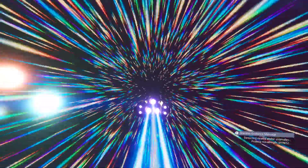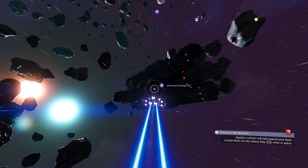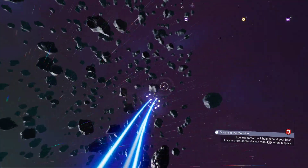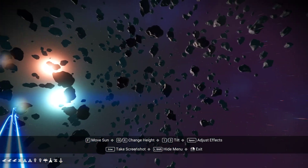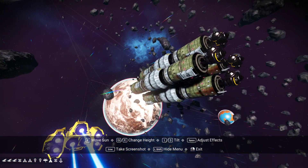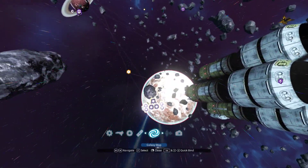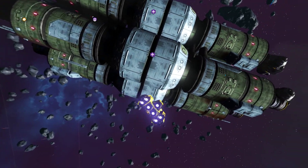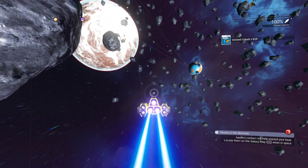Hopefully the next one doesn't stop us right in an asteroid field. What does it say? Jettison Storage Silo. This one is super cool - that is really cool. Let's see what we can get from it: Ionized Cobalt, 839. Just what I always wanted. Is my ship completely full?